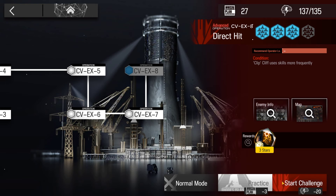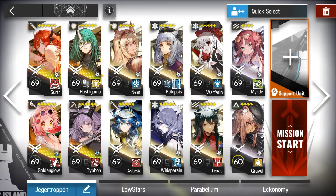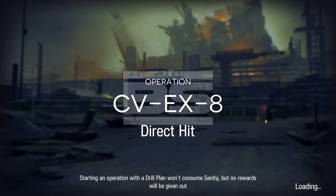Welcome to my video, this is Akogen presenting the Braindead series. The mission for today is Come Catastrophes or Wakes of Vultures CVEX8 Challenge Mode. Here's the squad composition — 6 stars with Masteries and Modules if applicable. And here's how it was done.